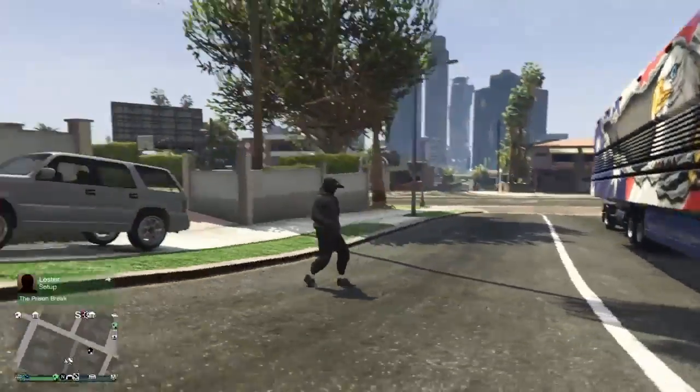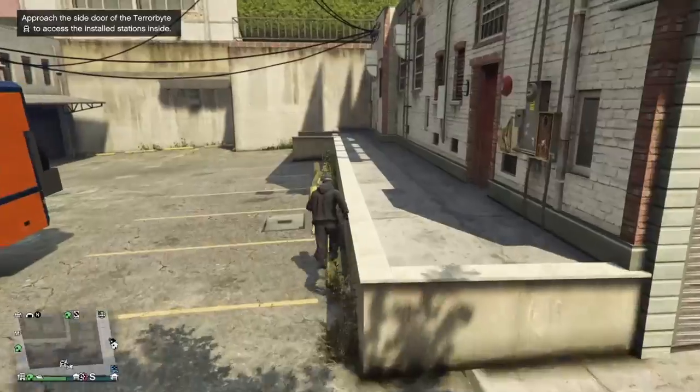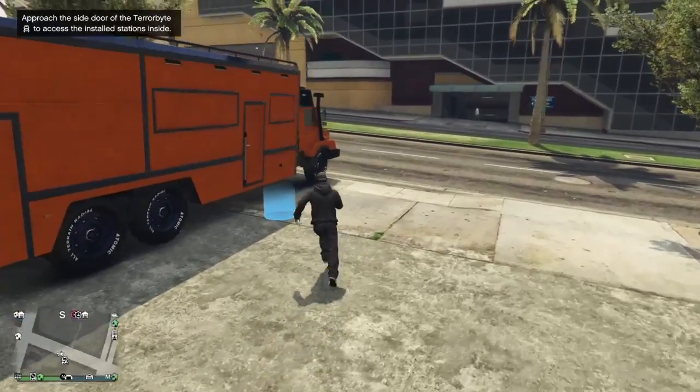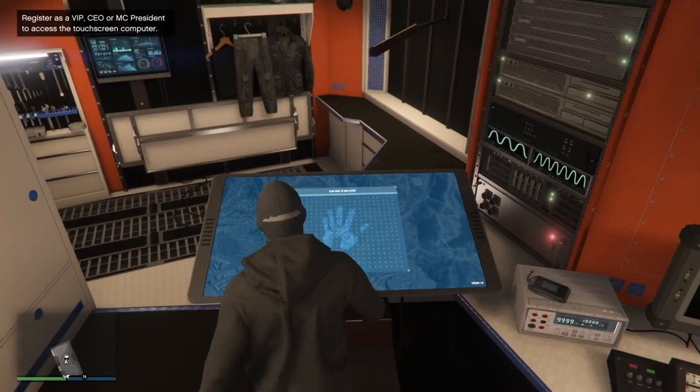You're going to need your Oppressor Mk2 or a helicopter, whatever you prefer. What you also want to do is go ahead and bring out your Terrorbyte. When you're in your Terrorbyte, go to the blue circle first and enter it. Then go to the touchscreen — I'm going to show you where it's at. The touchscreen is right here; all you want to do is hit right on the D-pad.